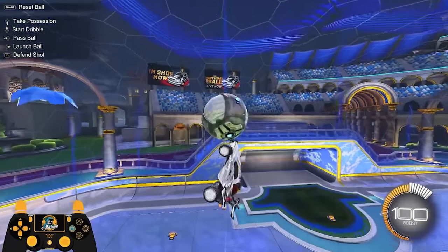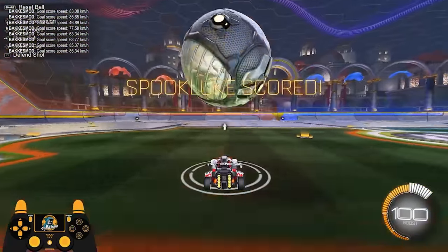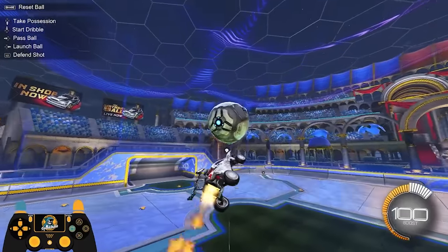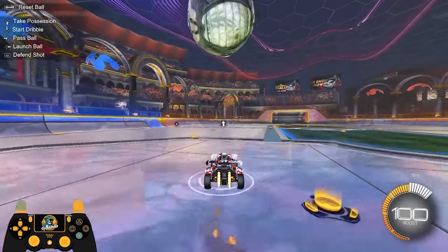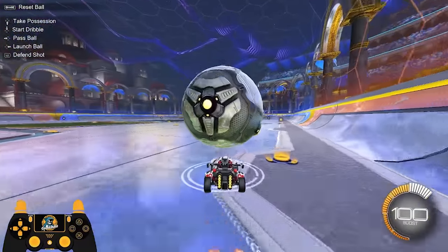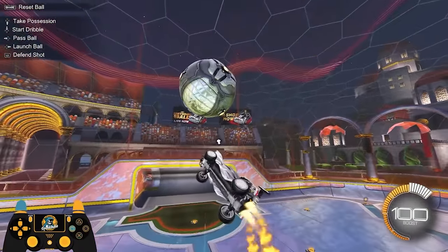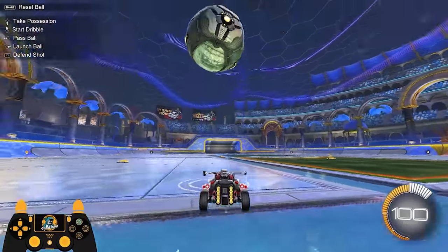The second command I use a lot is the right D-pad — I think it's called launch ball. The way I like to use it is to pop the ball. If you combine this with up — first start dribble, then launch ball using the right command — you'll pop the ball in the air and can practice ground-to-air dribbles really quickly. You can carry the ball across the map, recover, spawn it back on your car, and just see how long you can keep the ball in the air. This is becoming more and more relevant at the higher ranks, so this combo is really good for training air dribbles in free play.